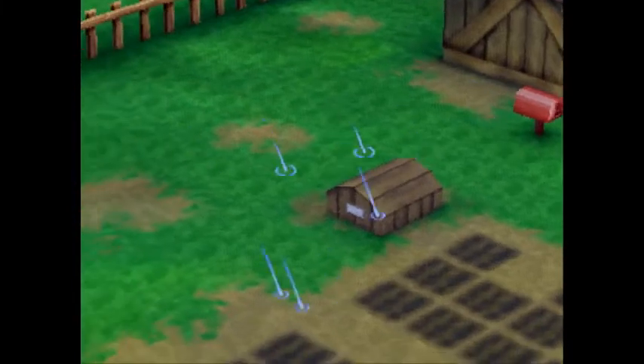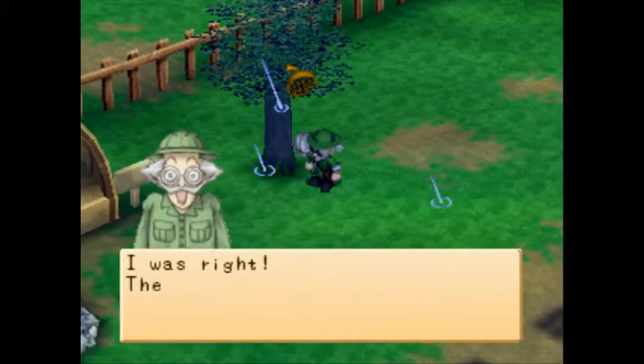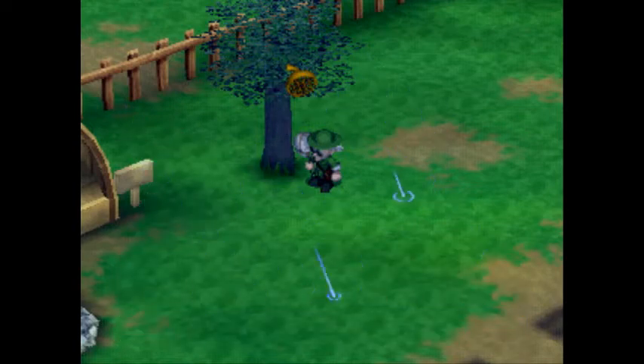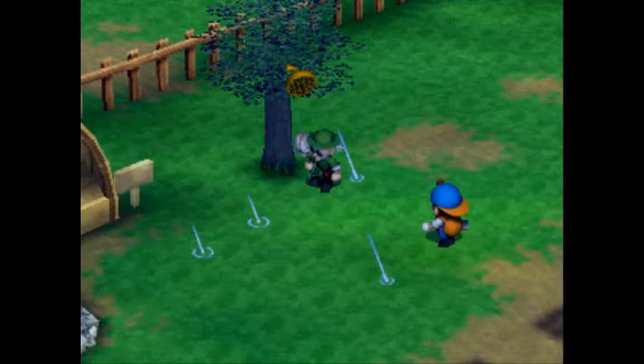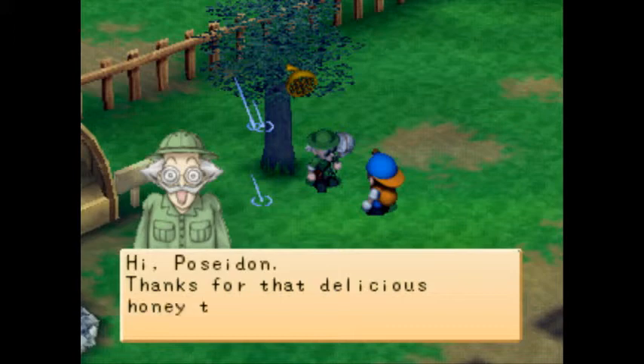So when Louis comes by, he'll just talk about how good the honey was and how he thinks the bees are rare. But then he tells you that he's going to let Zach know that you have some rare honey that should be worth more. And now when you ship it, instead of getting $50 for it, you get $60.